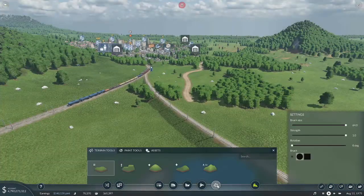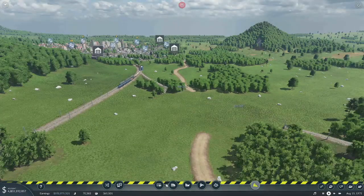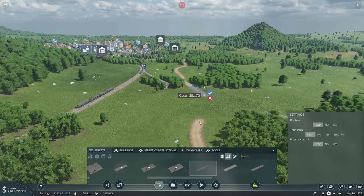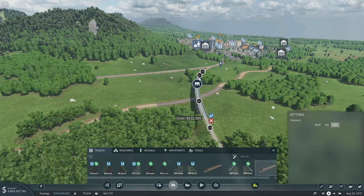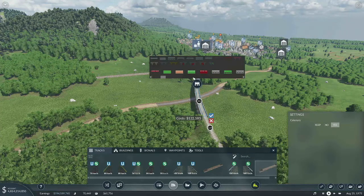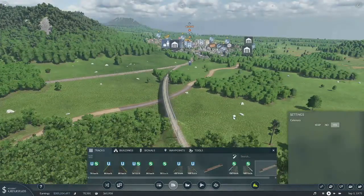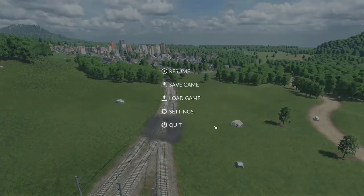Now what I'm going to do is delete this, reconnect this country road here — preferably with a curved piece — and then reconnect this again, but we will use a bridge here. Let's see if there's anything pretty for us to use. Some of these bridges I just don't get at all. I like that, we'll go with that. So we got that bridge there. We'll make this a double slip switch so we don't have to do anything more there.